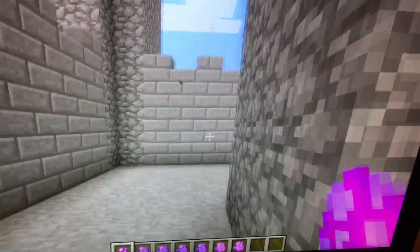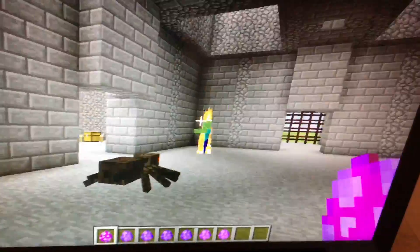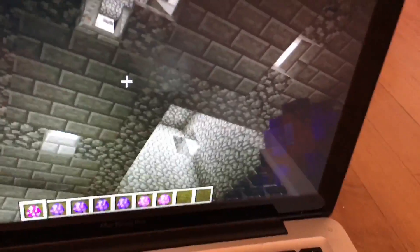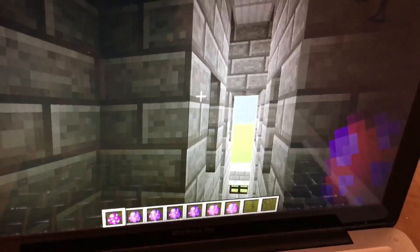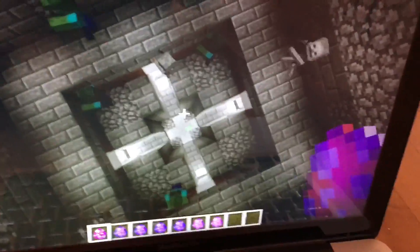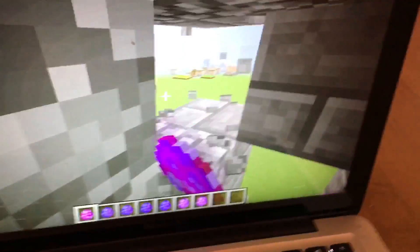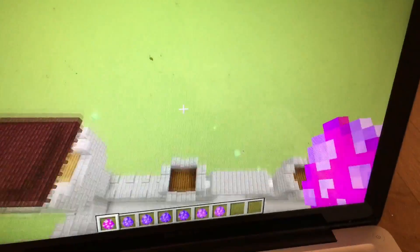I'm going to go over here and look around. How do I get upstairs? I'll fly up into here. It's kind of cool but it doesn't have any rooms — it's not what I was expecting. I'm going to break out of here.